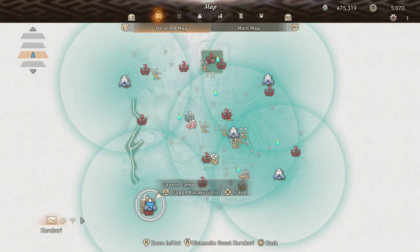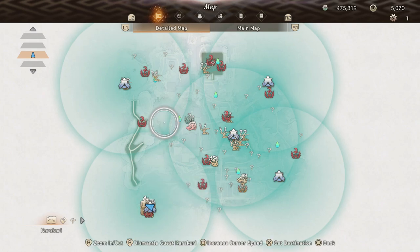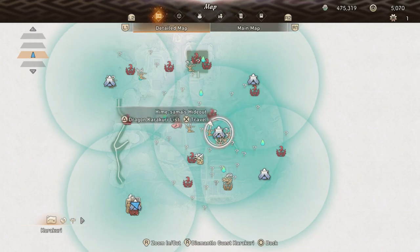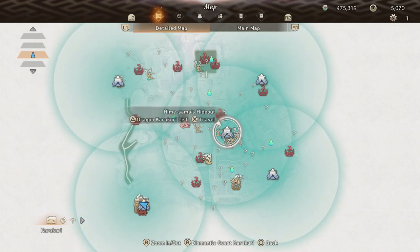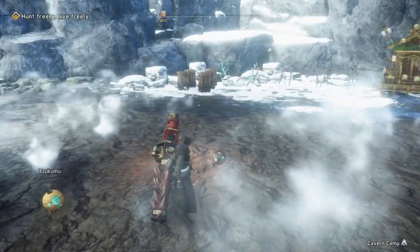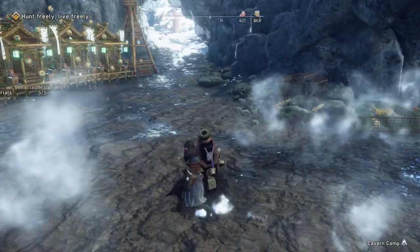Not gonna lie, this is one of the maps which is very difficult for traversal, but I have tried my best. We follow the same pattern of placing 4 tents in each corner and one in the middle. You spawn in the cavern camp when you reach this area for the first time, but we will be using the camp in the middle called Himasama Hideout for most of the traversal. The cavern camp offers more room compared to the others, so I have decided to place my ore and foot shrines in this camp.